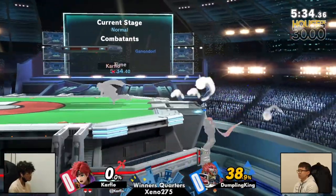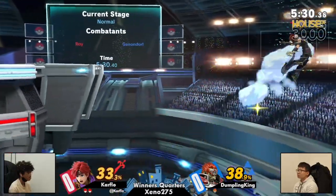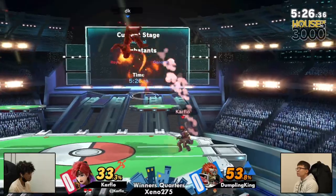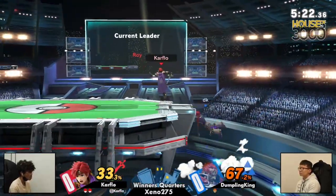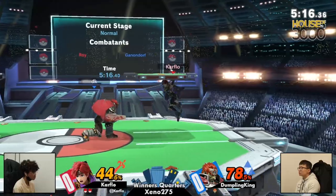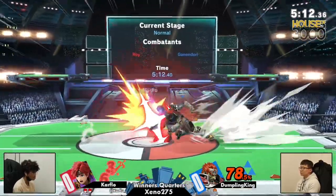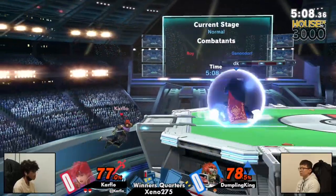That's just Carflow playing to the win condition. You have a character with as exploitable a recovery as Ganon did. Carflow did save the jump there, so he's coming right back in and not really having any faith in Dumpling King's ledge pressure. Carflow has just come off ledge mashing side B several times and it's worked out for him quite a bit. Thrown out the Blazer as well — super armor going to be huge in this particular matchup.